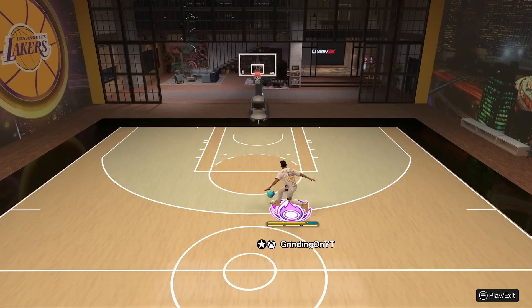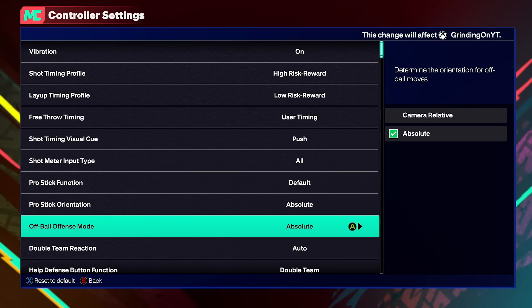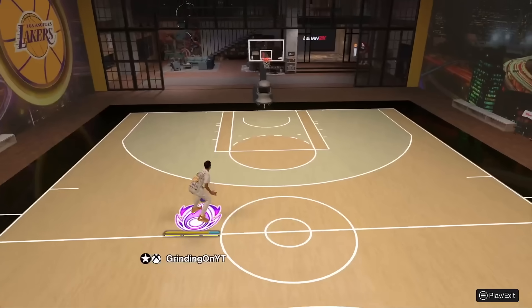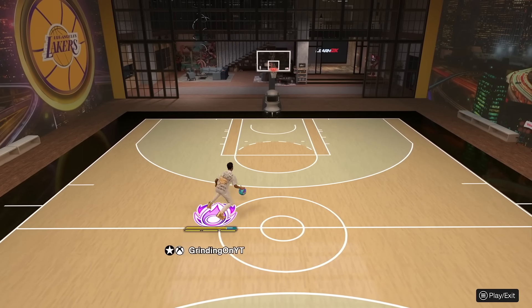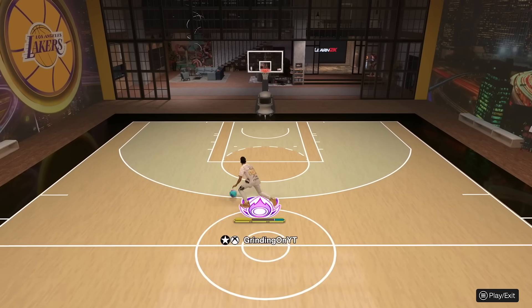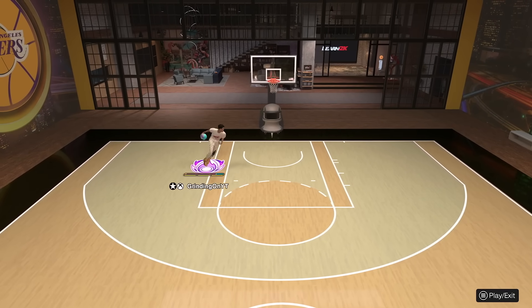Some pro tips so you can dribble like this on day one. First of all, go to your controller settings and put on absolute for both pro stick orientation and off-ball offense mode. Off-ball offense mode doesn't really affect dribble moves, but pro stick orientation affects your dribble moves heavily. If you can't do the dribble moves I'm doing, it's because you don't have this on. Camera relative changes your dribble moves depending on where you are on the court — you don't want that. You want your dribble moves to be consistent. So make sure you have on absolute. Then get in the MyCourt and practice your dribble moves. We all put the time in and test out our dribble moves in the MyCourt. If you want to be elite, you're going to have to do the same thing.